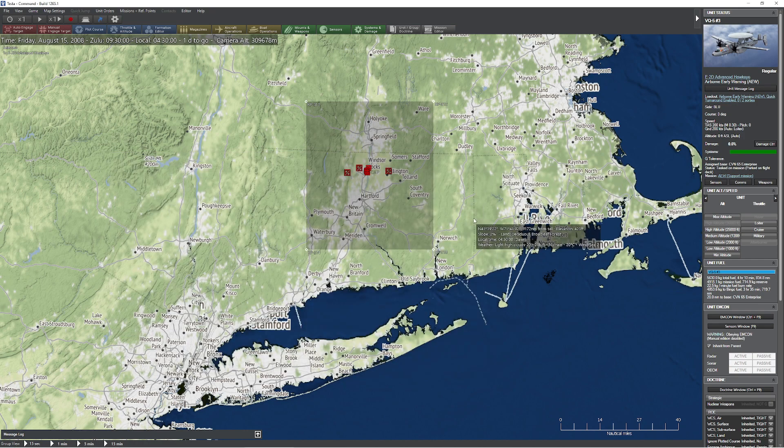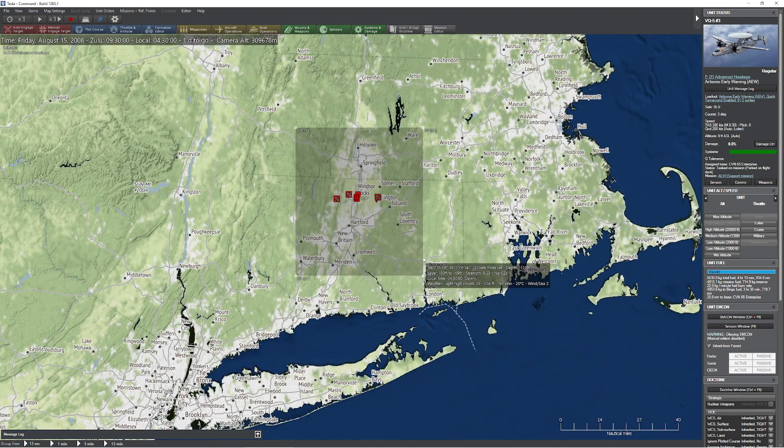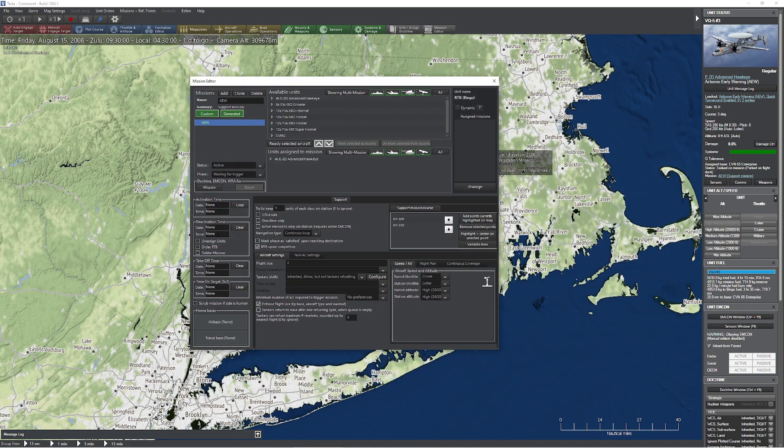So let's go ahead and take a look at what I wanted to show you. The first thing I wanted to share, which I thought was very interesting, is when we create missions — let's go ahead and press the F11 key there and pop this up. You're going to notice that we have brand new buttons down here. This is one of those sneaky features they just stuck in there without letting anybody know. We also have this thing that says 'mark phase is satisfied upon reaching destination,' which is very useful and also known as RTB. These all go with the operations manager, but we'll deal with that a different week.